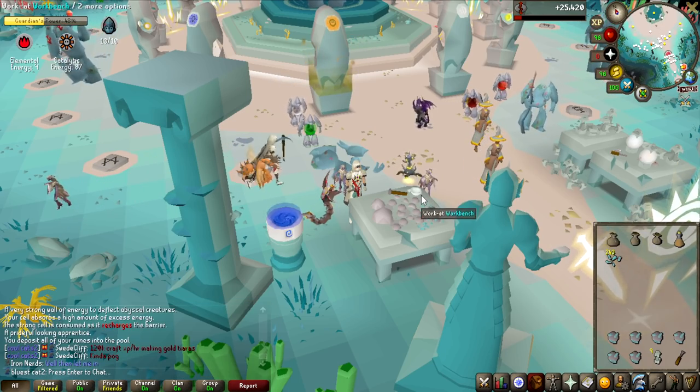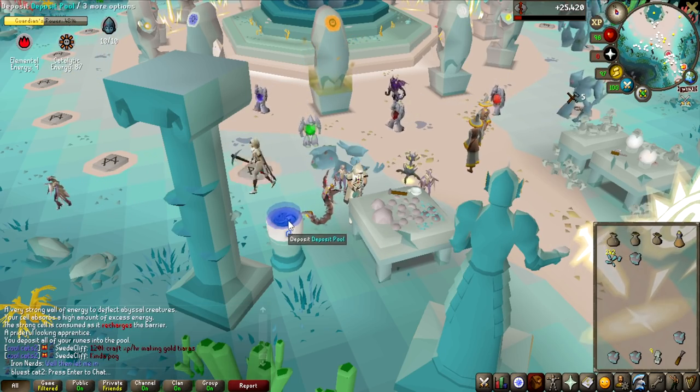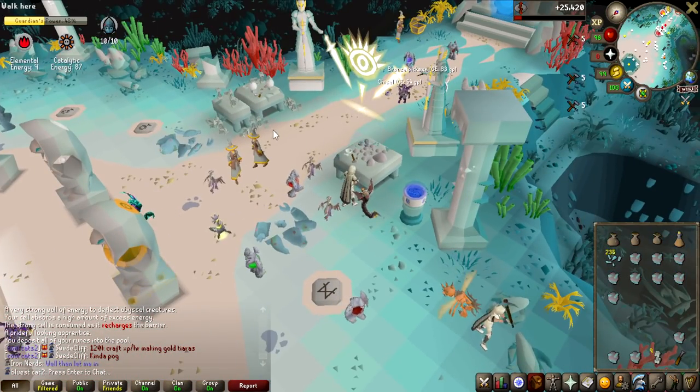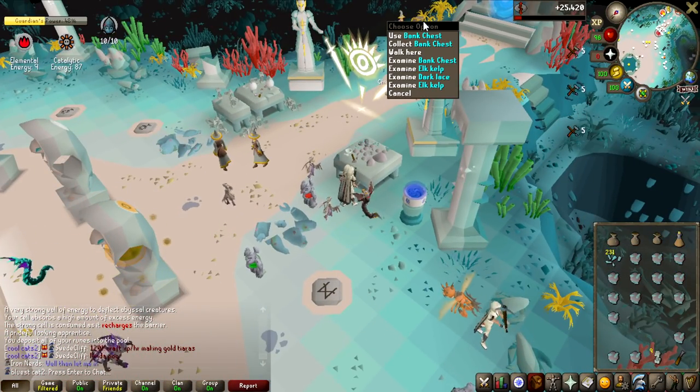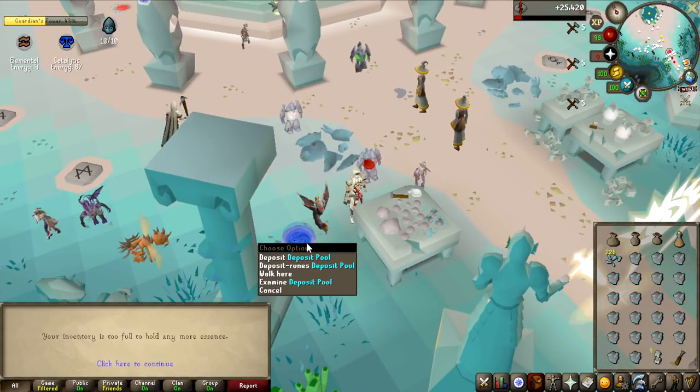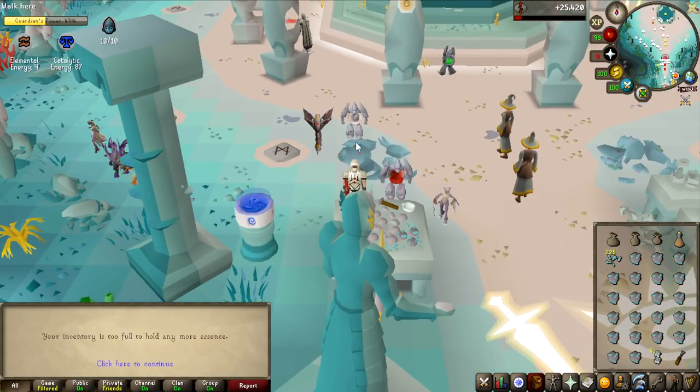Another thing I've seen some people miss — you can actually bank your runes right here inside the minigame. Whenever you craft runes, do not drop them, and after the game do not go out and bank them at an outside bank — that's unnecessary. All you have to do is right-click this deposit option and you deposit everything you have.